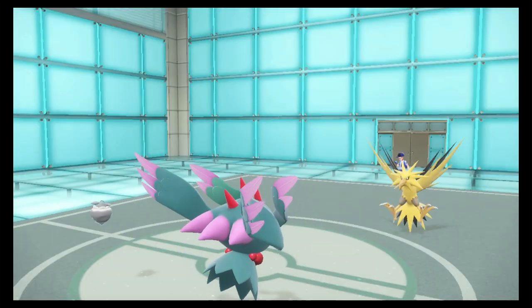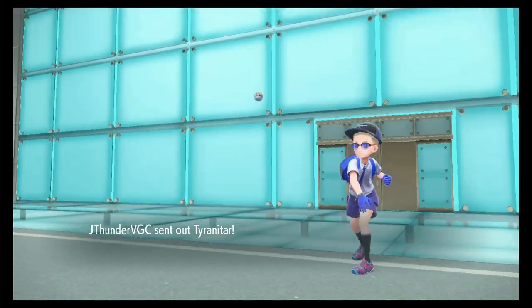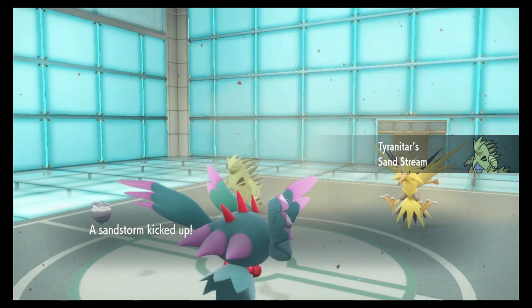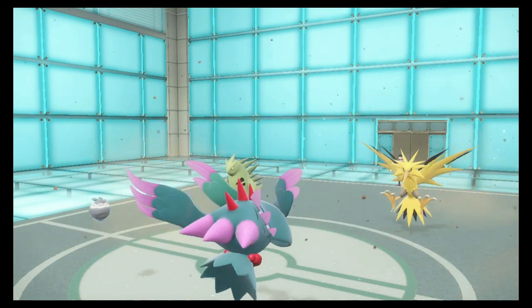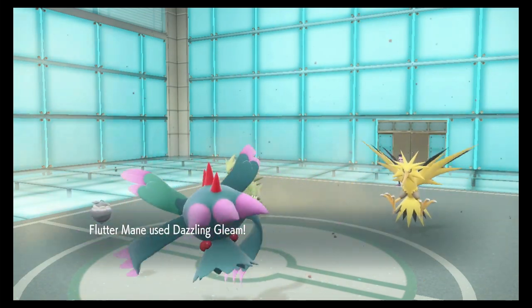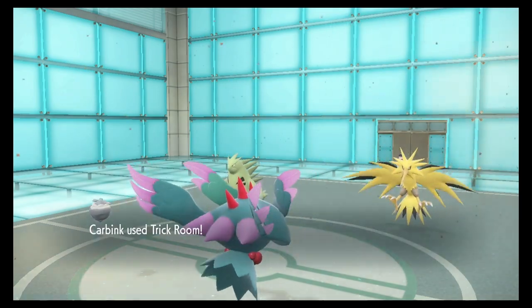Okay, Landorus is withdrawn — out comes Tyranitar. The Roost on the Zapdos, okay. I can get some chip off — Dazzling Gleam — wow, that Tyranitar hit it pretty good, I wonder if it has an Assault Vest. Okay, there's the Trick Room.